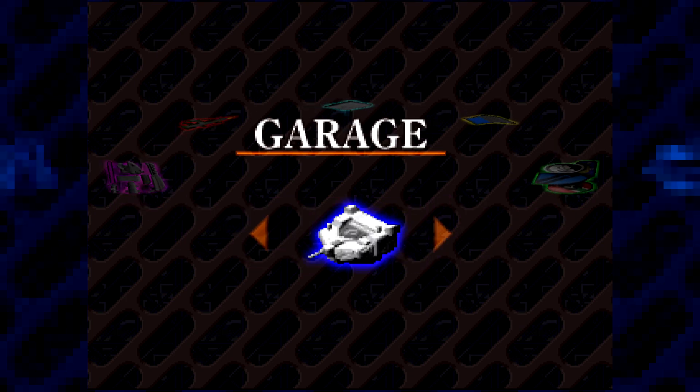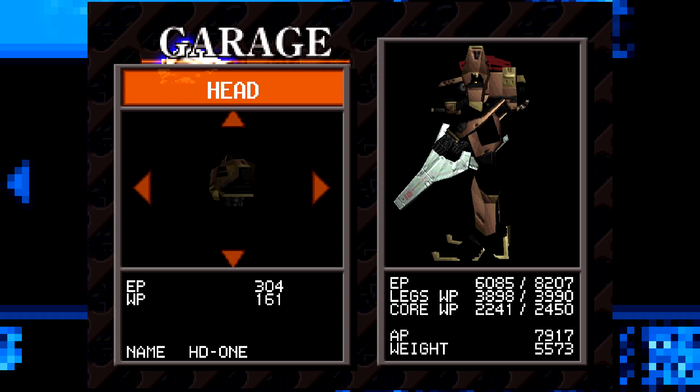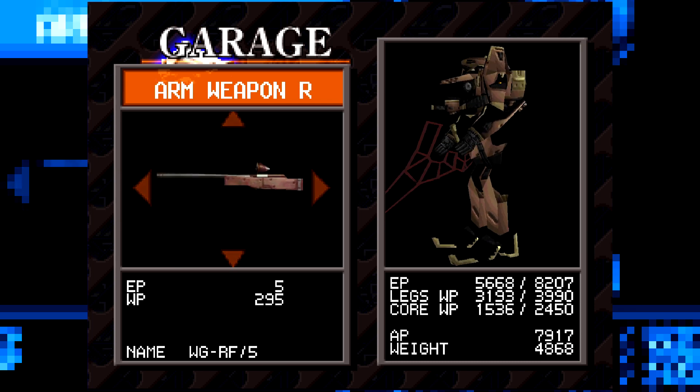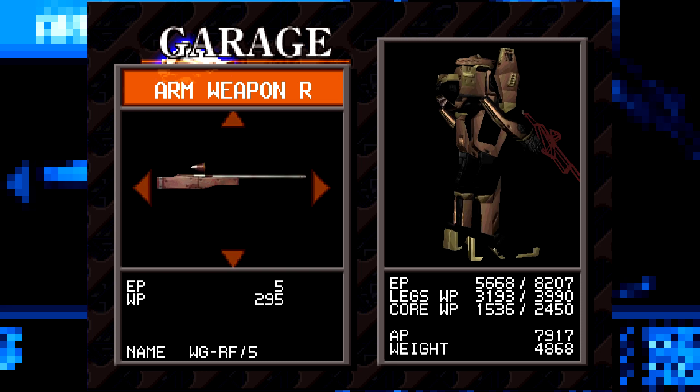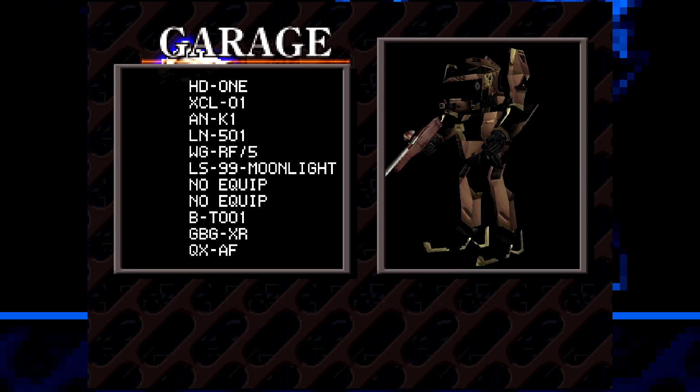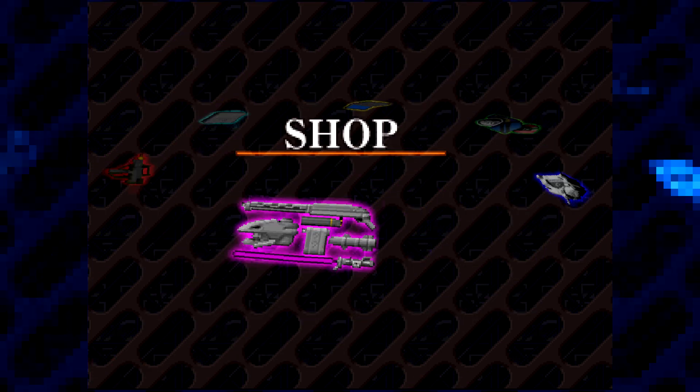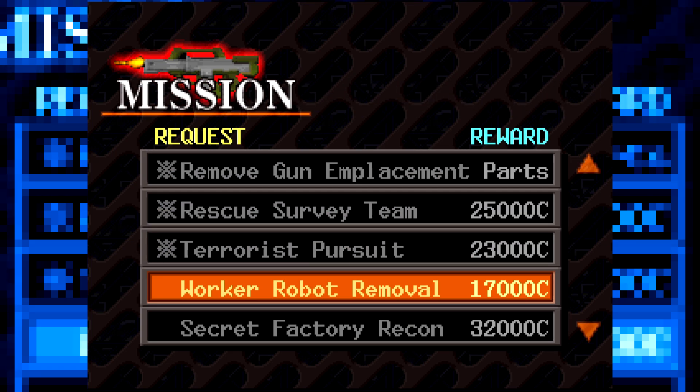Worker Robot Removal. I can do this, but we're going to change things. First of all, get rid of the Kurosawa — no energy weapons for this one. None whatsoever. Energy weapons are a bad idea because energy weapons do piercing damage. We do not want piercing damage for this level. Not a chance in hell.